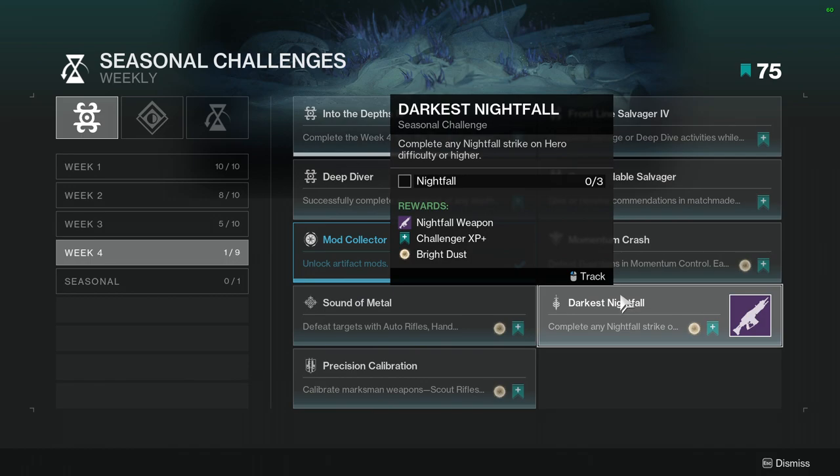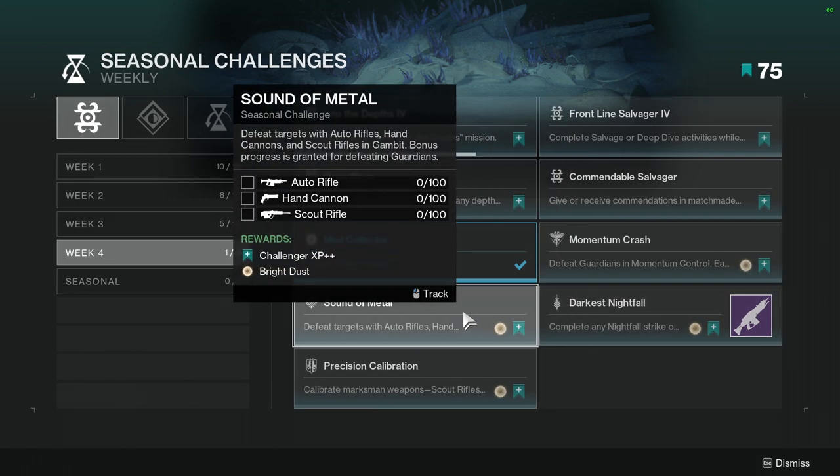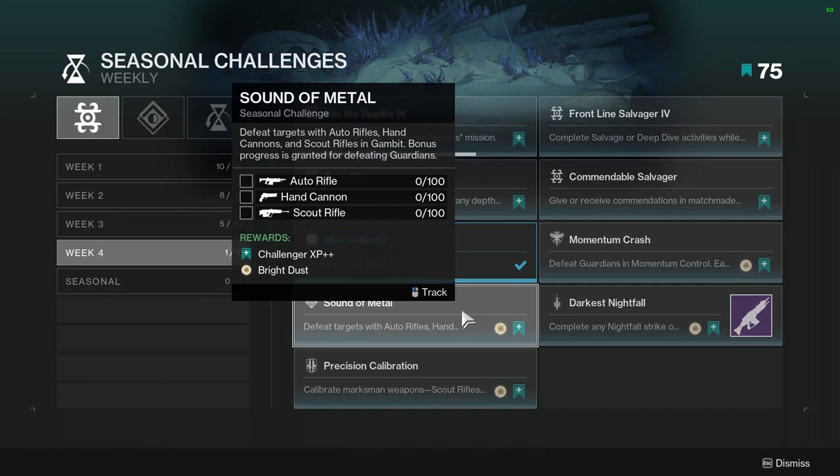Darkest Nightfall — complete any Nightfall strike on Hero difficulty or higher, three times. Not hard, just going to be a little annoying because I don't like running nightfalls that much — I get bored. Then there's a Gambit challenge — defeat targets with auto rifles, hand cannons, and scout rifles in Gambit. Bonus progress for defeating guardians. The hand cannon and scout rifle ones are going to be rough. I'll probably complete this within a week or two since I play more Gambit than the average player.